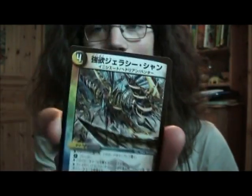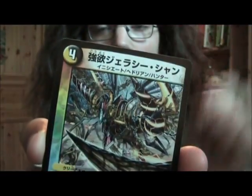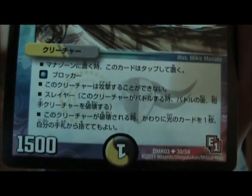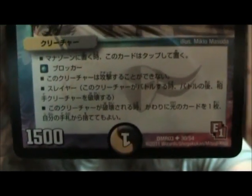Look at this card. We are not going to focus on the name or race now — it's the text box, which really is the problem when it comes to reading Japanese cards. So I'm going to go through the sentences here one by one.